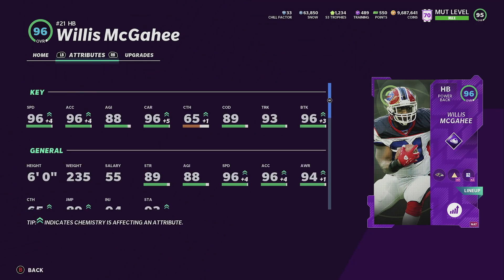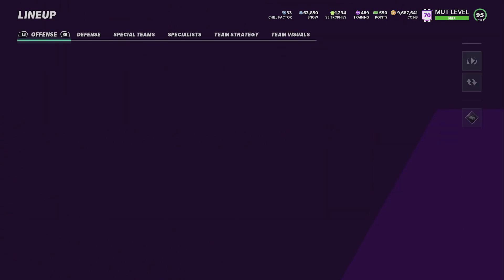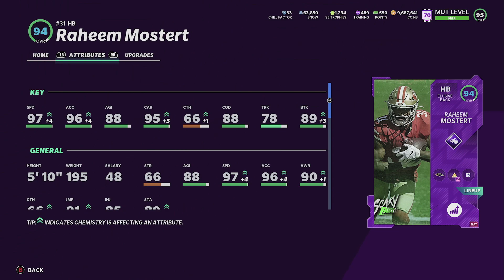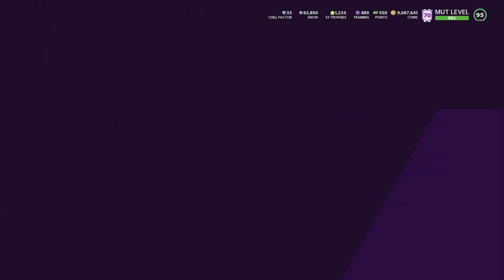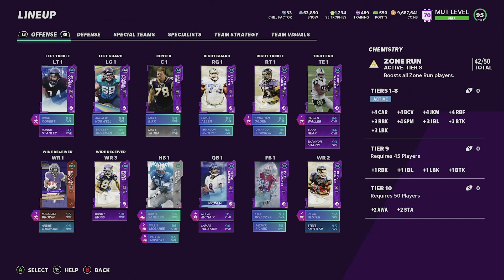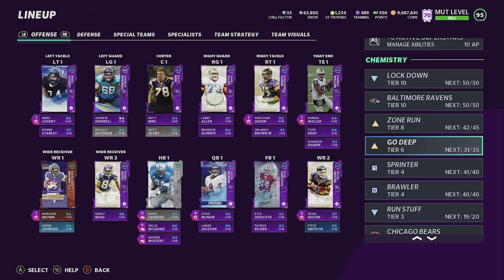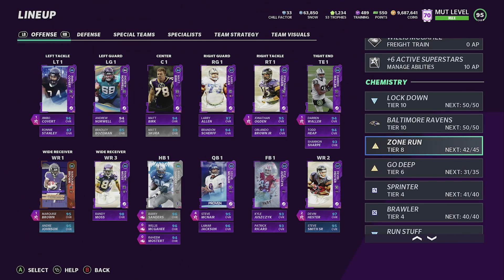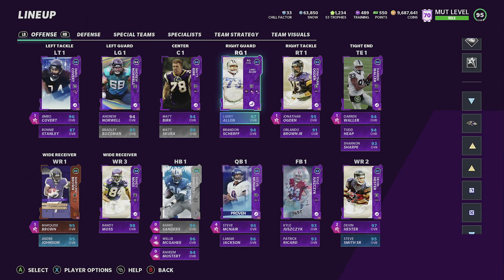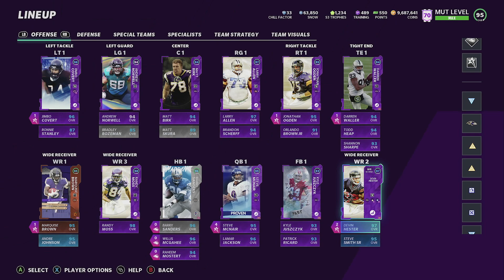Willis McGahey is my favorite back on this Ravens theme team right now — 96 speed, 96 acceleration, 96 carrying, 93 truck, and 96 brake tackle. This card plays really well. Raheem Mostert is our speedster — 97 speed, 96 acceleration, 88 agility, 88 change direction, 78 truck, and 89 brake tackle. He feels like he fumbles more than he should despite 95 carrying. I need three more upgrades to push his brake tackle to 90.